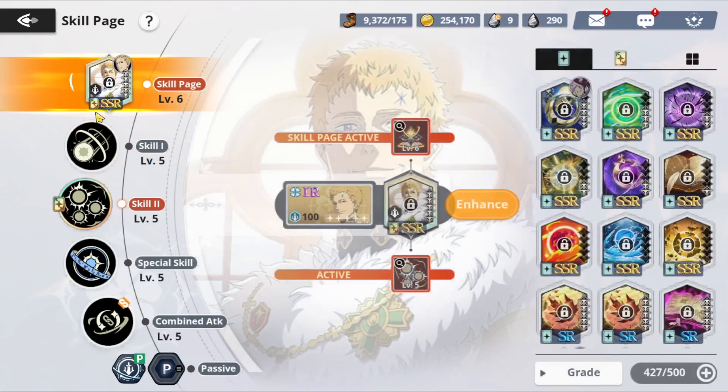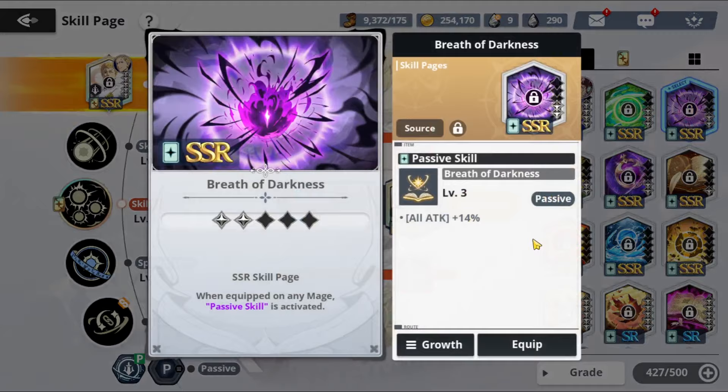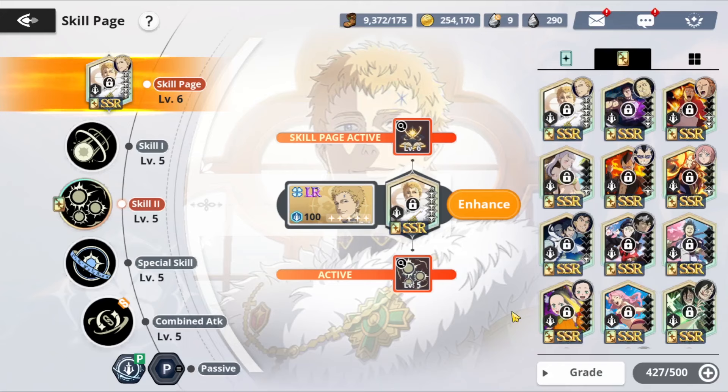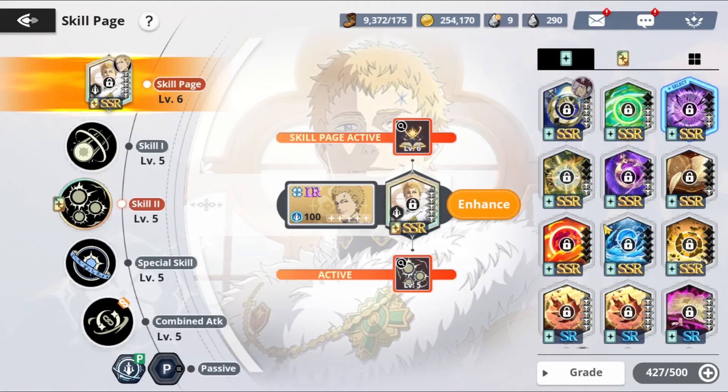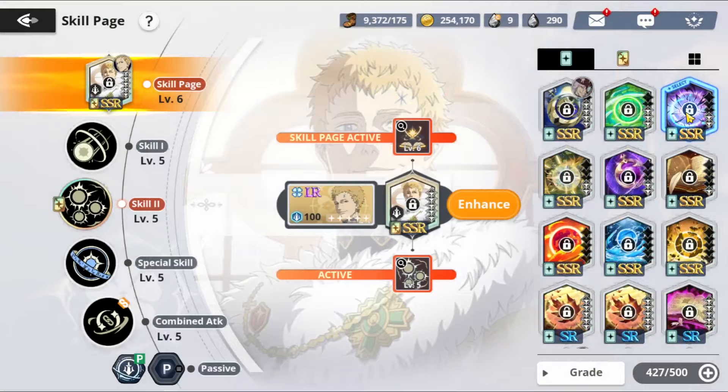Without a doubt the best grimoire is definitely his own grimoire — nothing too crazy about that, we already know. There are some other options you could use: breath of darkness is especially good if you want something similar to the all-attack that he offers on his card. Fauna's skill card is also really, really good for this and does all-attack as well. If you don't have either of those, you could go on the SR side of things, but you're not really going to find many SR options that fully work for this character. You kind of want to stick to either the free-to-play SSR or Fauna's if you have the choice.